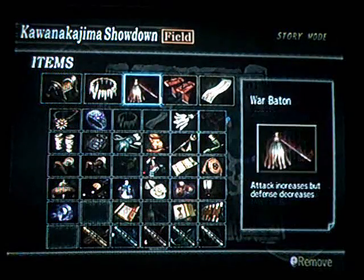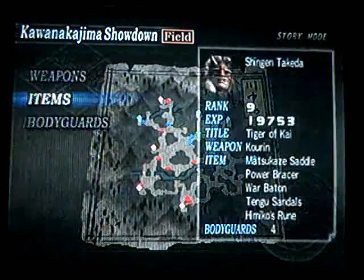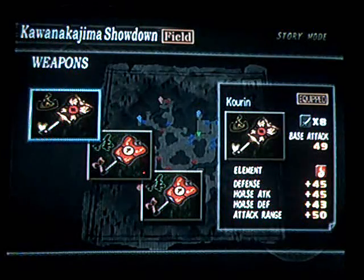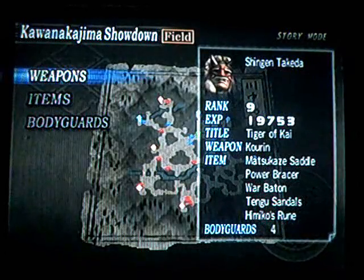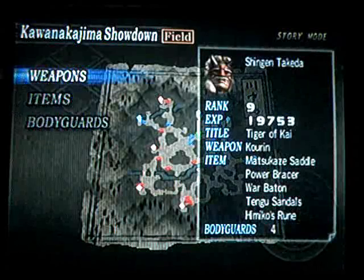I'm going to be using this setup. I need the Power Bracer and War Baton, because as you saw, I have no attack. This is the weapon we're going to be getting. It's called the Kuren. It's got really actually pretty good defense and attack range. I'm only level 9. I'm also doing this on easy, because I have the thing that allows me to get all the weapons on a lower difficulty.